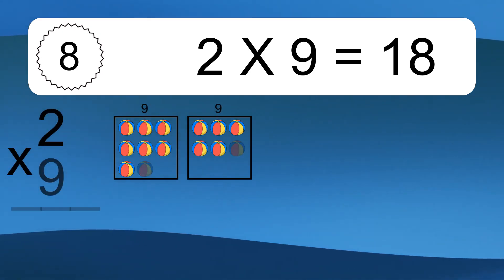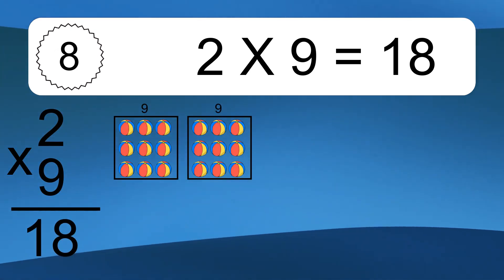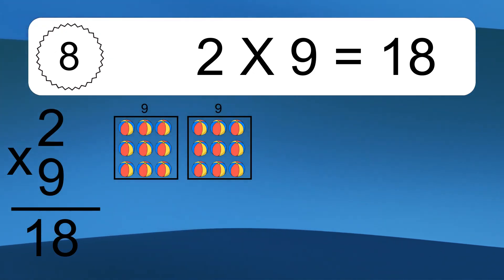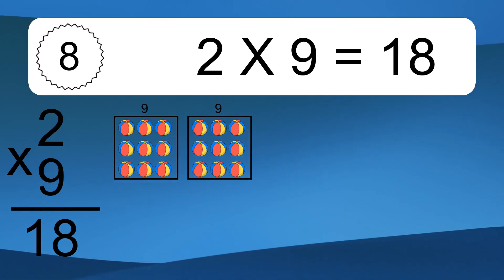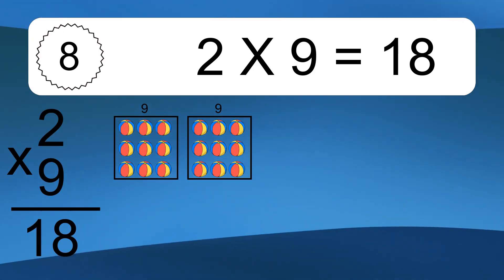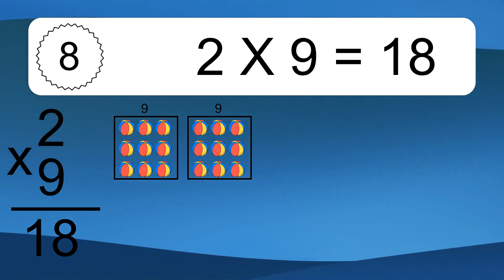2 times 9 equals what? 2 times 9 equals 18. We have 2 boxes, and each box has 9 colorful balls inside. If you count all the balls in all the boxes together, you will have 2 times 9 balls. This equals 18 balls.